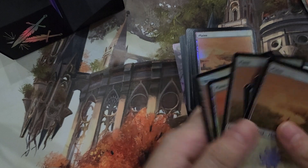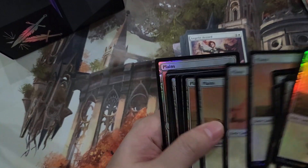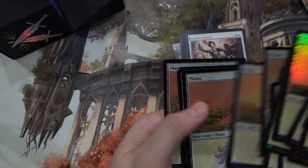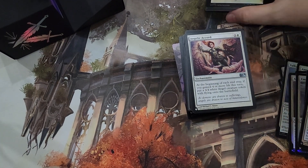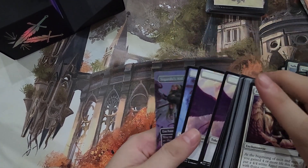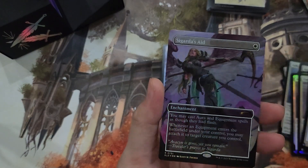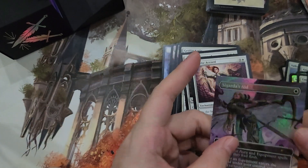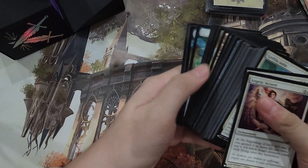And of course we have 20 — 30 plains in foil. We also have this bonus foil Sigardus Aid. Similar to the other Commander decks, there is a bonus card per deck.